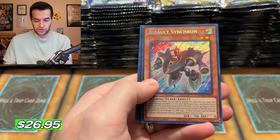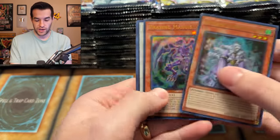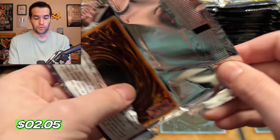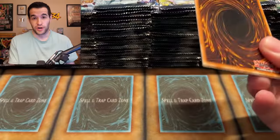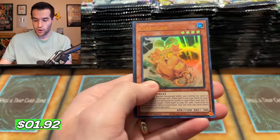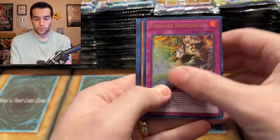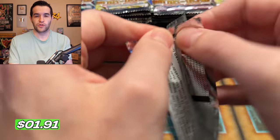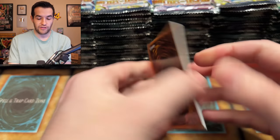We have a Junk Archer - that's a good reprint. We have Assault Synchron - I think that's the best Secret Rare, the most expensive one. I've never heard of it but it sounds like a card you've heard of, like Synchron meets Assault. We have a Tri-Edge Master - no 25th Anniversaries yet. I'm hoping this video will reveal the ratios of how many 25th Anniversary cards we'll get per case. Let's say we open the whole case and get three - that's one in four boxes, but that's just a guess. With only one case you never know.